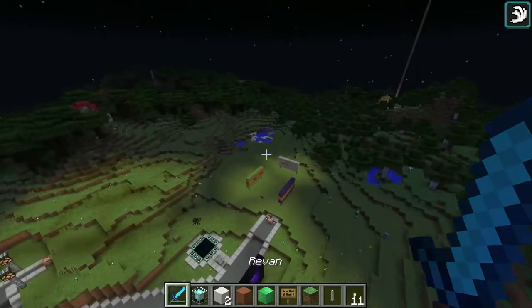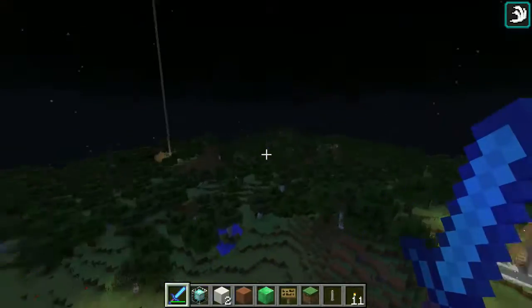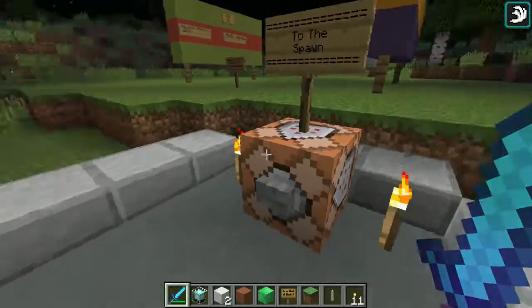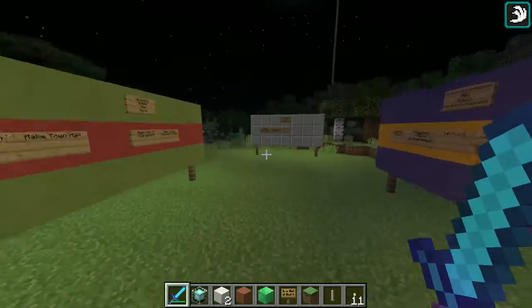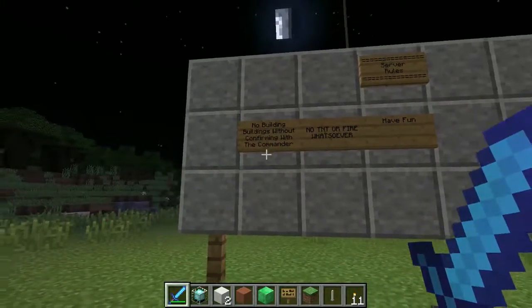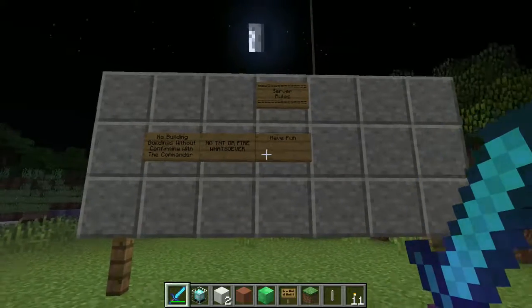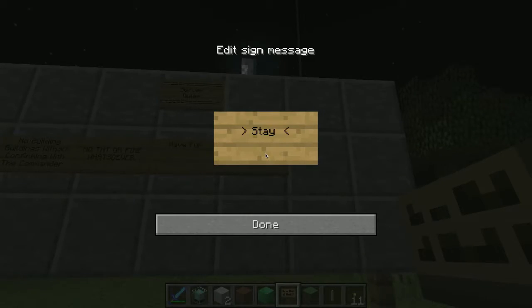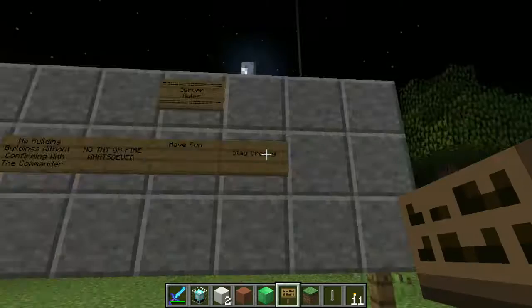It's really cool. We've built some really cool things on here. So you spawn over there and then you teleport here, and this is just like the rules: no building buildings without confirming with the commander, who is Coolboy; no TNT or fire; have fun and stay groovy.